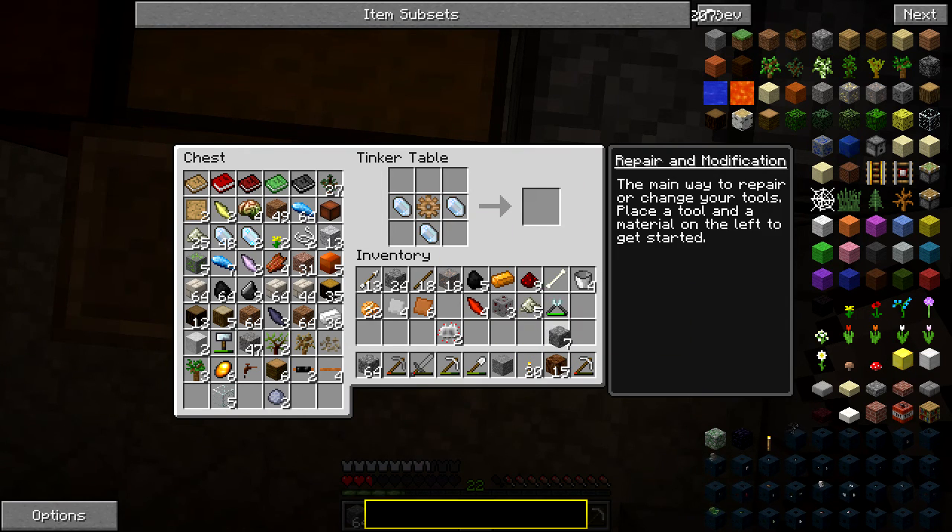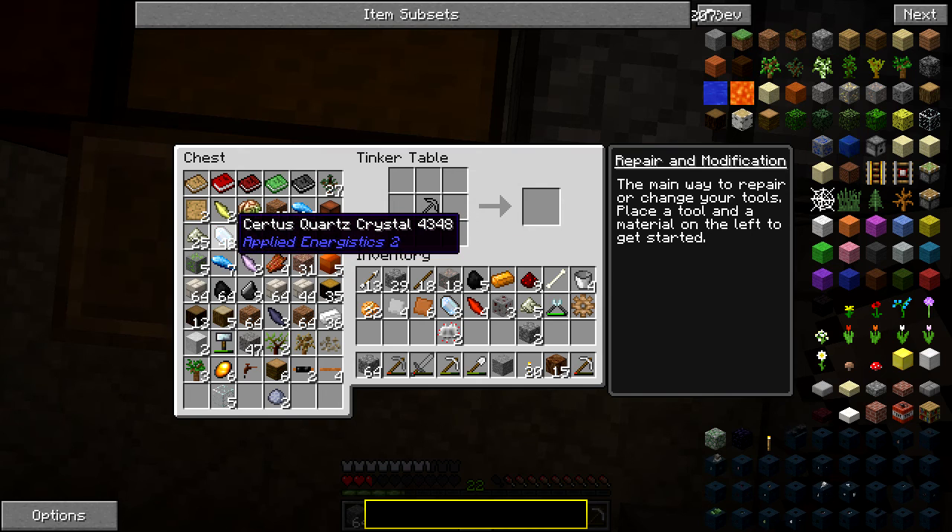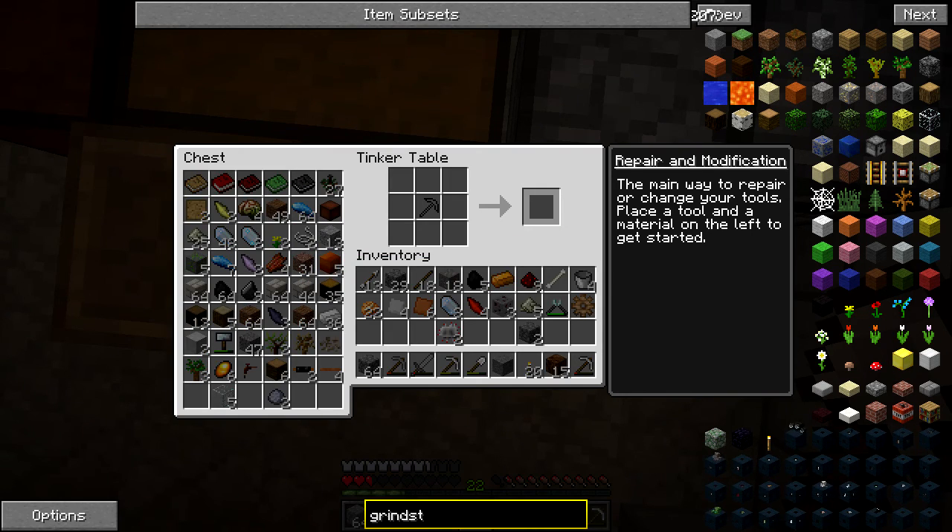First thing I figured out — this needs to go here, and I'm pretty sure we can just do like this. And that does nothing, why does that not do anything? Charged Ceridus Quartz Crystal, Ceridus Quartz Crystal Grindstone.